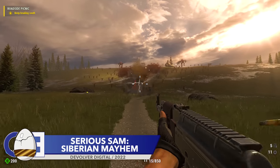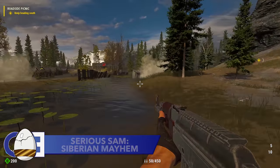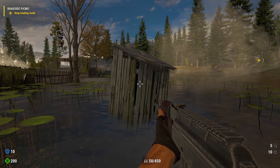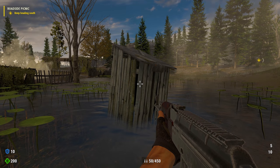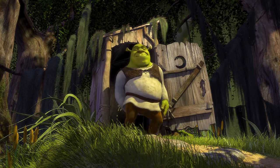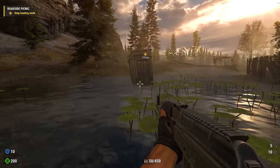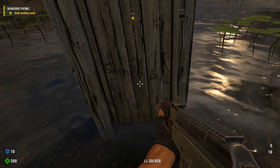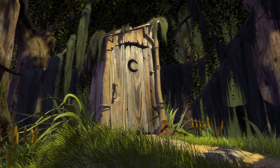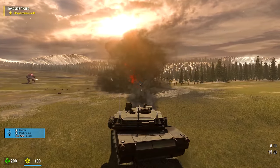This next easter egg is perhaps the most debatable one in the entire video. This outdoor toilet is, in my opinion, a reference to Shrek and the toilet that the ogre uses at the beginning of the film. If it was just a toilet sitting in a swamp-like area, I probably wouldn't think anything of it. However, on the front of the toilet is the word 'somebody,' which I'm almost certain is a reference to the song All Star by Smash Mouth, which was used in the same scene. It's perhaps the most debatable easter egg in the entire video, so let me know what you think.